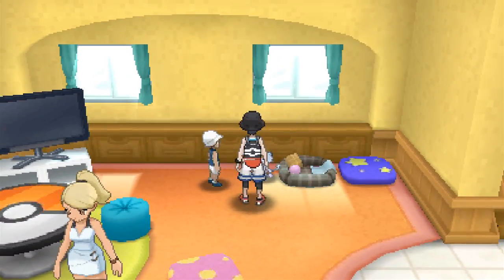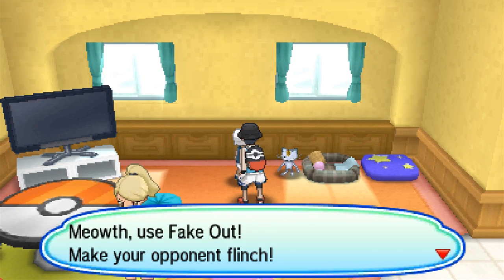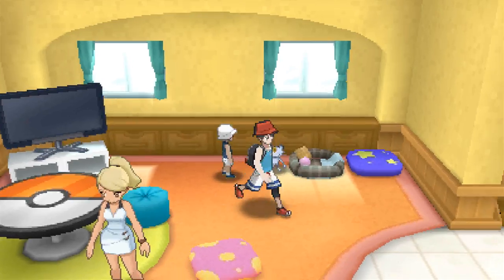Do you guys have anything new to say? Okay. And what about you? Meowth, use Fake Out, make your opponent flinch. Cool. So let us get up here.